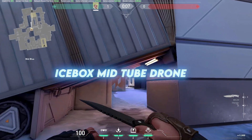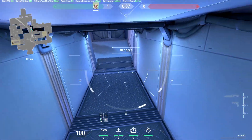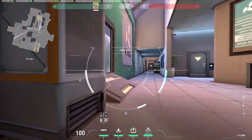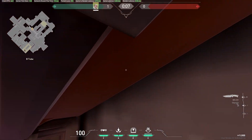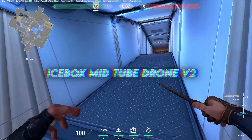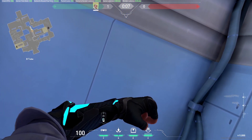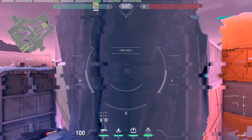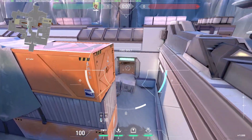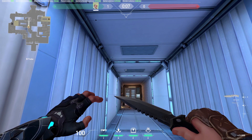Another Sova drone bug spot on Icebox is in the mid area under the tube — shoot your drone from this corner and it pops inside the tube, letting you clear the kitchen area and the mid section near this corner. A variation of this is from inside the tube itself: jump, shoot, and hold Space so your drone pops out of the roof and reaches much greater height, revealing almost everything including the A area, the pot, and the kitchen corner. This is a very good drone for both retakes and attacking.